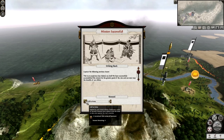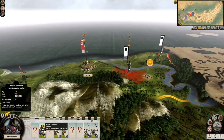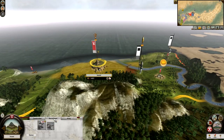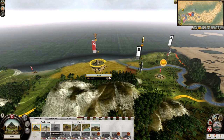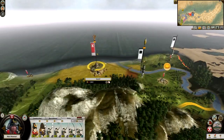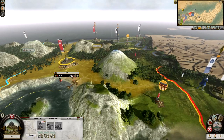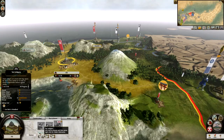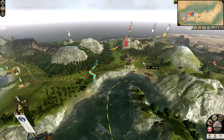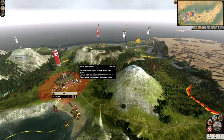Now they do have an army on the way with a general — probably a daimyo next to him — so they're going to be sending everything at me by the looks of things. We are replenishing, which is good, but we can't recruit or build anything here yet. We do have a fort though, so we'll get one samurai retainer when they attack. Plus we've got those bows and haven't taken many losses. We're recruiting some units at Aki because the Kikawa are going to counter-attack us soon, and we don't want to be fighting two battles at the same time or lose any of these settlements. The good thing is Aki has that stronghold.